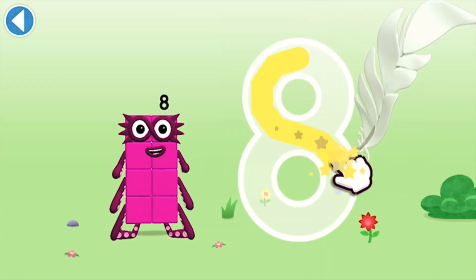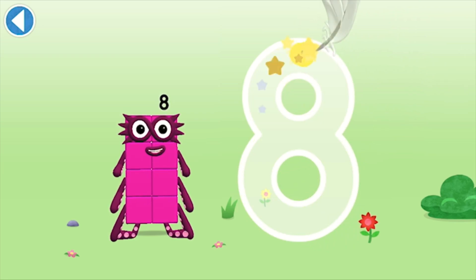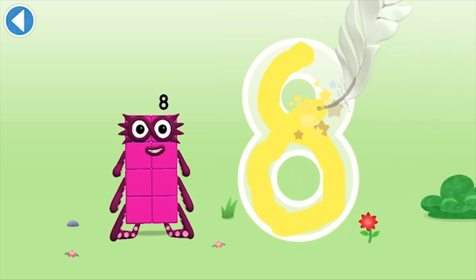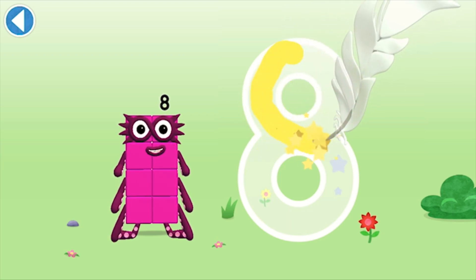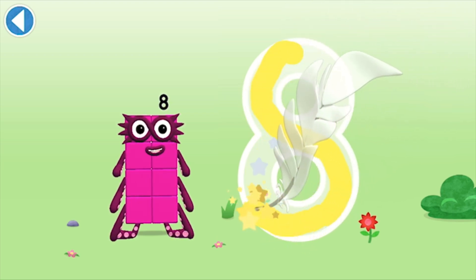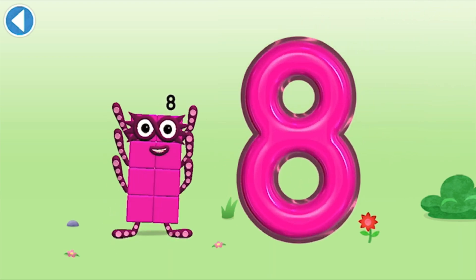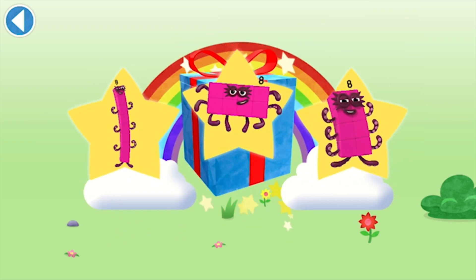An S to start. Looking great. Loop back up and there's your H. Try to keep your finger on the screen. Spot on. Well done. You've unlocked a sticker.